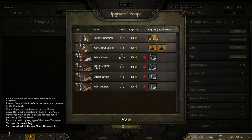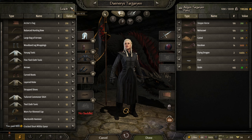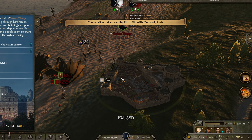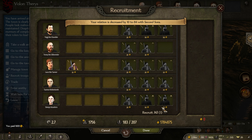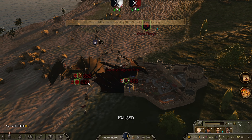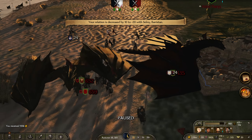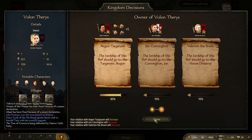Bunch of upgrades, don't know what we need so we're just going to go random — we need more infantry I believe. Show mercy? We'll decline it, give it to someone else. Recruit troops, only recruit one. Trade — we'll trade all our loot. And we'll leave. Look at Aegon's dragon right there, that's brilliant. Aegon Targaryen can have it.